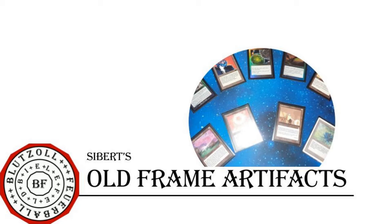Artifacts are not only good for ramp and power combo stuff, but also for aggressive strategies, providing colorless filler creatures and good equipment. As a side note, equipment didn't exist in the old days — equipment was introduced with Mirrodin — so the three Swords are currently the only equipment cards available for this cube.